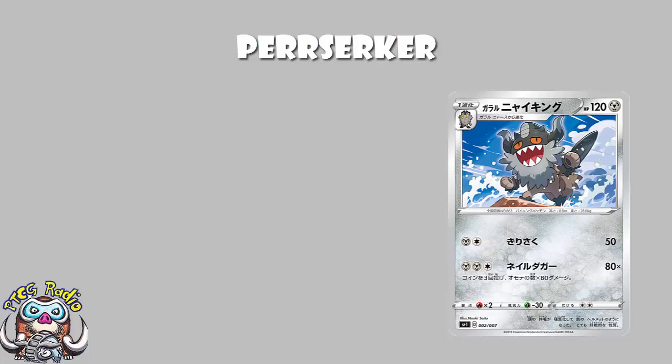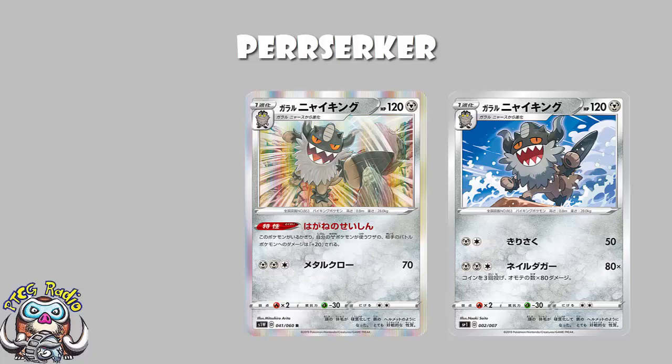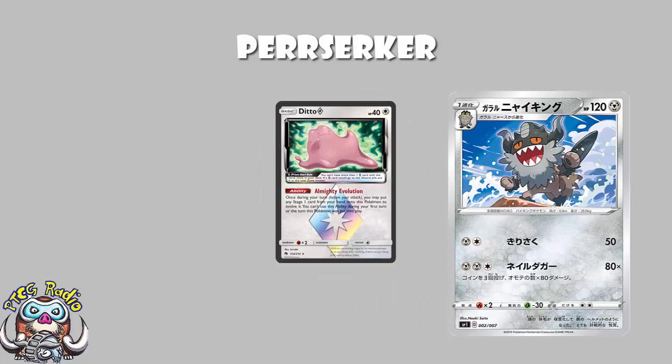Starting off with the first attack — frankly, ladies and gentlemen, we're not impressed. Really at all. Two energy, 50 damage. I mean, come on. It's two energy on a stage one, and I know we've got Metal Saucer to accelerate energy, but I'm still looking at this like, why? What is even the point? We can do a lot better. Is it better than free energy 70 damage on the other Meowth? Yes, I suppose. And there are some Pokemon it will KO — Frostemoth's got 90 HP and a weakness to Metal, so you'll get a KO on that. But if we're putting two energy onto a stage one, we expect more.